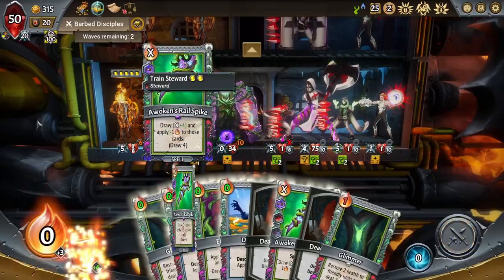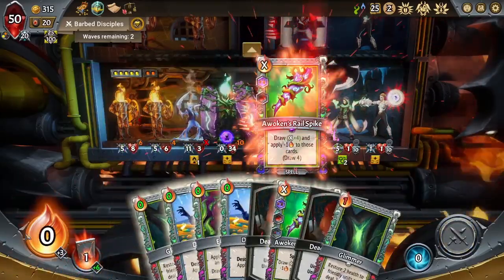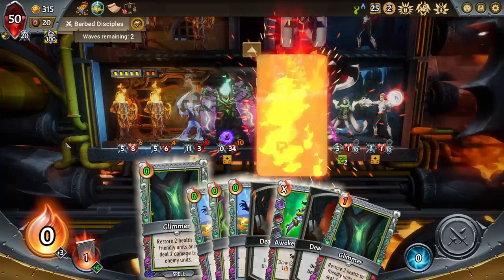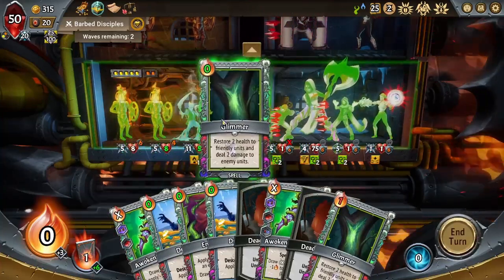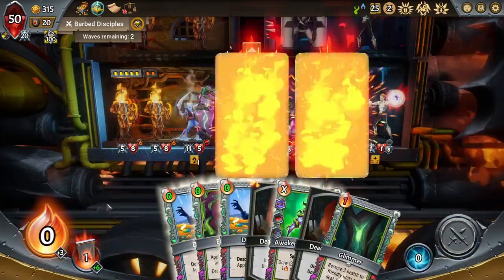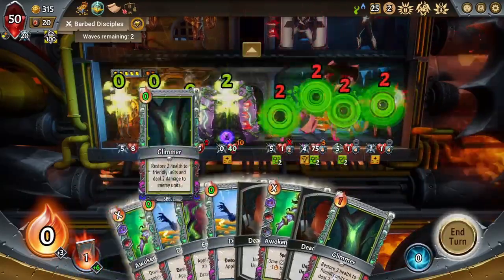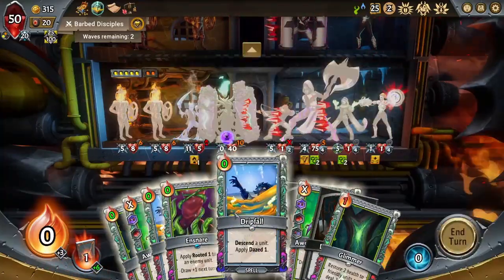What you have is you play the Awoken Rail Spike and you draw the other one in your deck. Now by itself that doesn't do anything — you do need some other source of payout. So in this case a Glimmer could work. If I Glimmer and then draw two, I redraw the Glimmer which costs zero and I play it, redraw it. So this gives me a source of damage in the infinite.